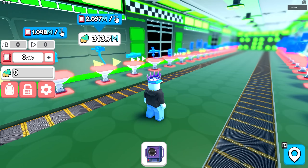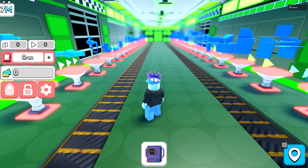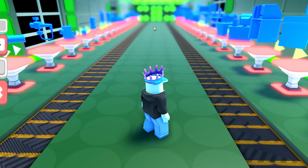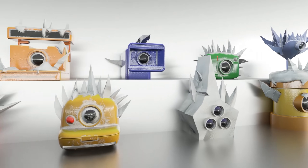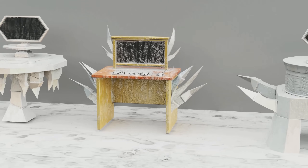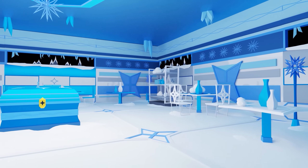This is not what the second floor is going to look like in the final version — the theme is going to be ice, so it'll have a bunch of ice-themed cameras and ice-themed computers, and the whole room is going to be blue. Here's a look at some of the cameras as they appear so far — these are some of the assets coming in the next update. Stay tuned because that update is coming very soon!